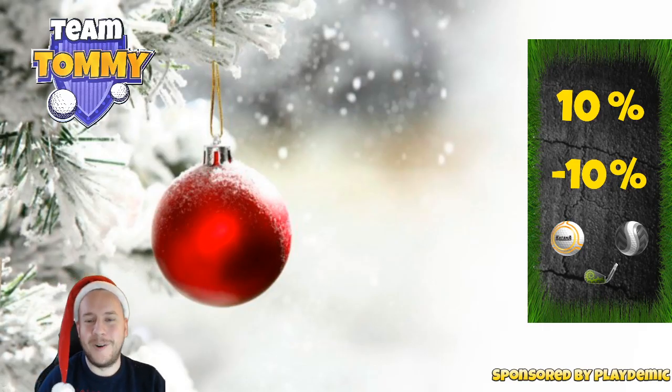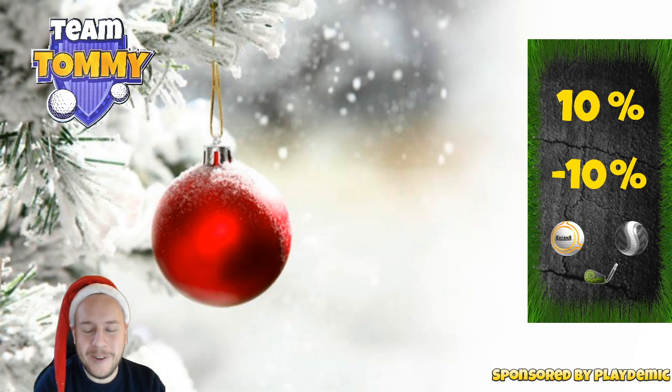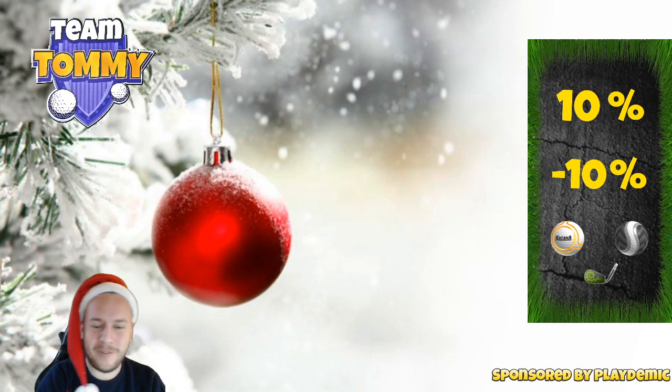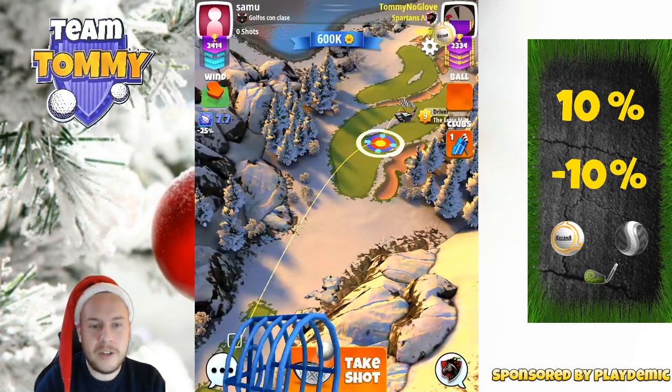Hello everybody and welcome to hole number one, par 4 of the Greenberg Slopes in the Christmas Tournament. This video is sponsored by Golf Clash and Playdemic. You will be able to find this course on Tour number 8, the Mountain Tour. Don't forget to subscribe to the channel, and also visit golfclashtommy.com. You can also get the ultimate text guide packages on patreon.com/golfclashtommy. All links are in the video description below.